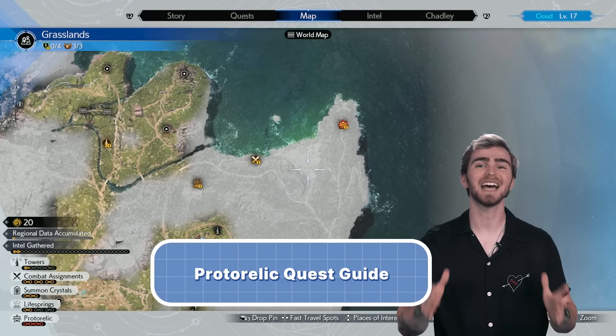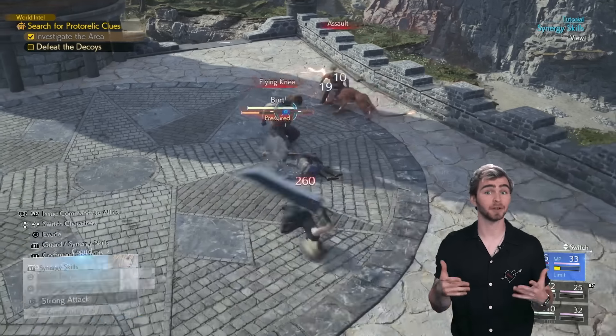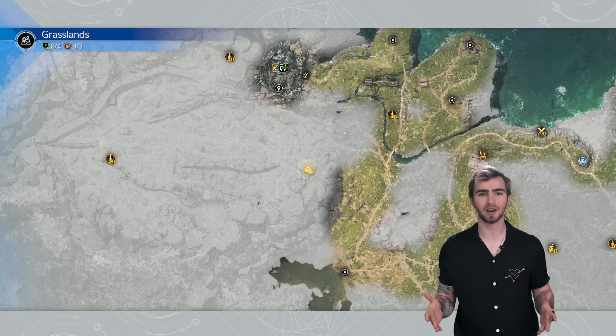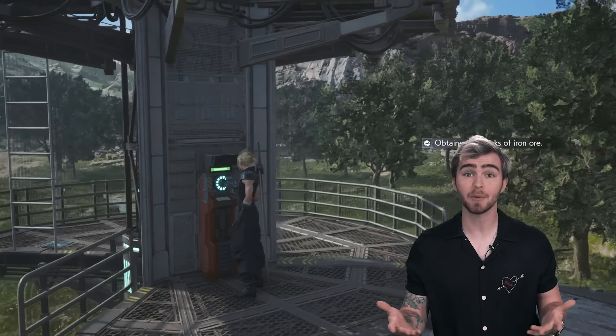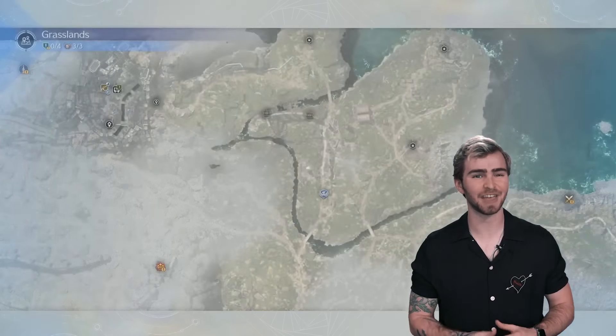Each open world area has a string of quests where you can chase after a proto relic. Following this chain of different quests is a great way to see the majority of an area, as the different quests will take you all across the map. In between different proto relic tasks, you'll no doubt find other open world activities like activating remnant wave towers or fighting challenging fiends. So if you want to enjoy a directed tour of a given region, get after that proto relic.